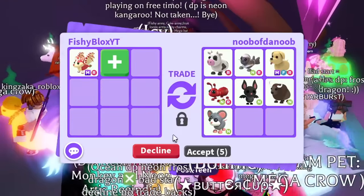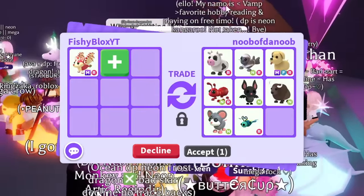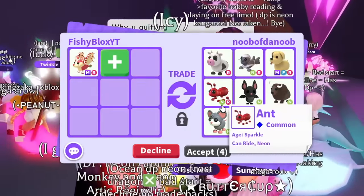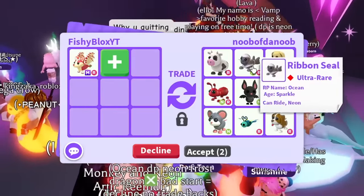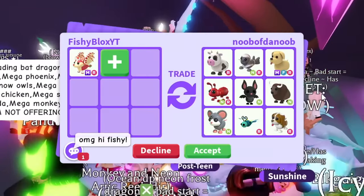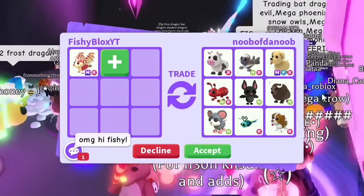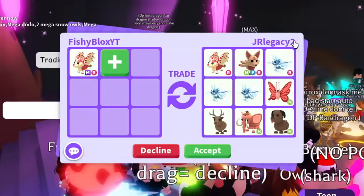Let's take a look at this trade — we have 'Noob of the Noob' (love the name) with a ton of neon pets: the buffalo, the bat, the ant, the mouse, the ribbon seal, and a mega dog. Although these pets are awesome and look cool, they're really difficult to trade sometimes, so I'm gonna have to pass.